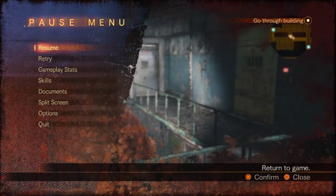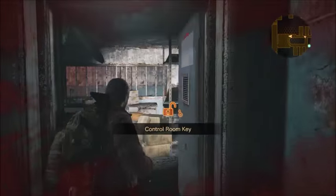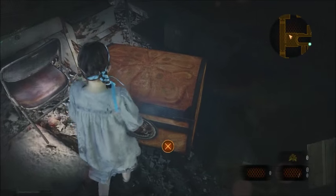Yo, what up YouTube, Power Tower here and welcome to episode 8 of Resident Evil 2 Revelations. Let's get right into this. When we left off we found out that we still had to deal with the flamethrower thing, so — oh wow, that's a good welcome.